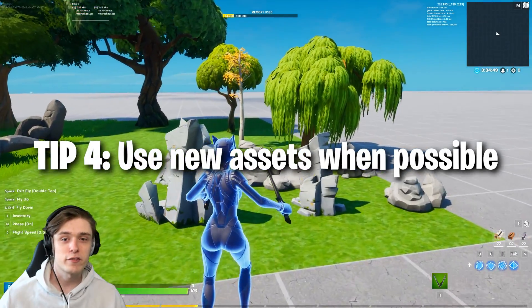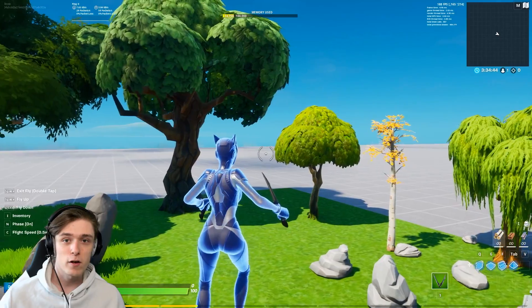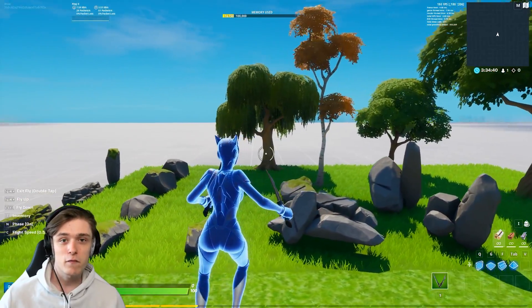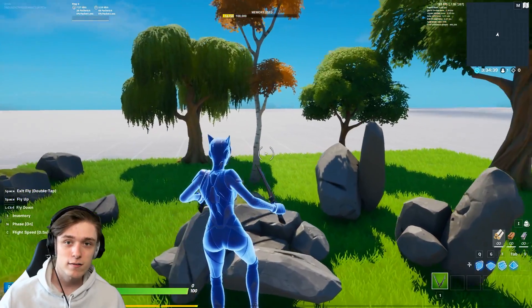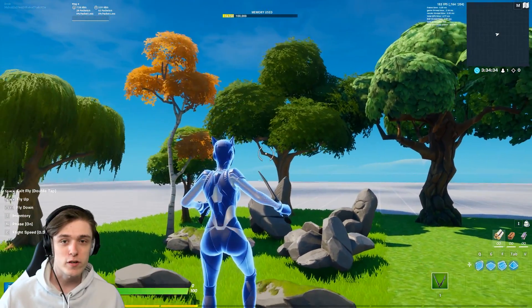The fourth tip is to always use new assets. If you need the haunted props and old haunted stuff, you can use that. But I'm mostly talking about when we get updated stuff like terrain, trees, and rocks — go and use those. Don't be stuck using the old chapter one trees; update to the newer, higher quality ones.